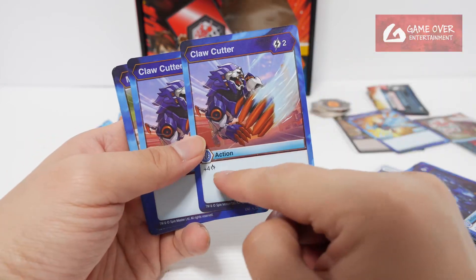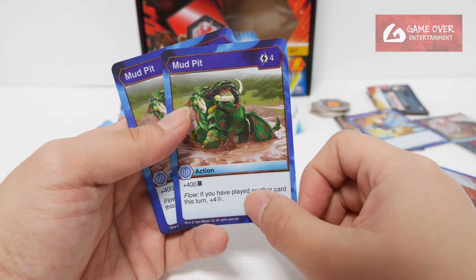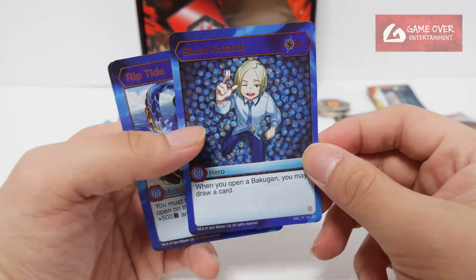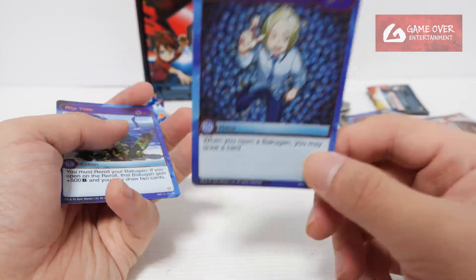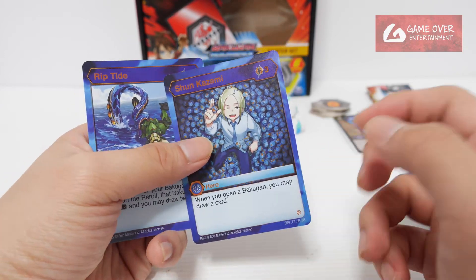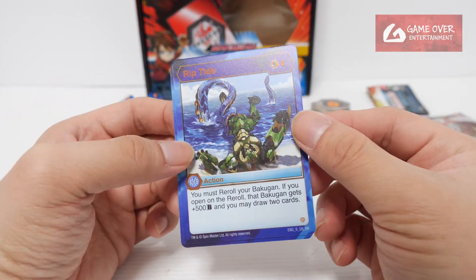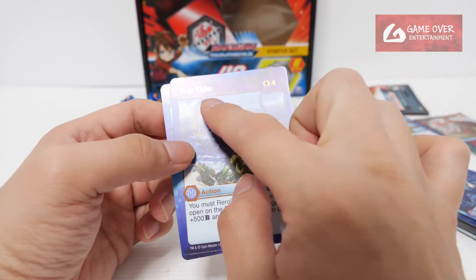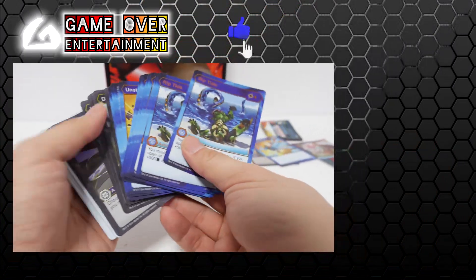Claw Cutter: plus 4 damage, very simple. Mud Pit: plus 400B — Flow, if you have played another card this turn, plus 4 Frost Strike, 2 cards. Then we have the hero cards. Aquas Hero card: when you open a Bakugan, you may draw a card — this is very sought after, because whenever you open a Bakugan you can draw a card and get more options. And Riptide: you may reroll your Bakugan — if you open on the reroll, that Bakugan gets plus 5B and you may draw 2 cards. Actually all these don't look like the normal S.R. — they're not embossed; the actual ones in the Booster Pack look better. So those are the 40 cards.